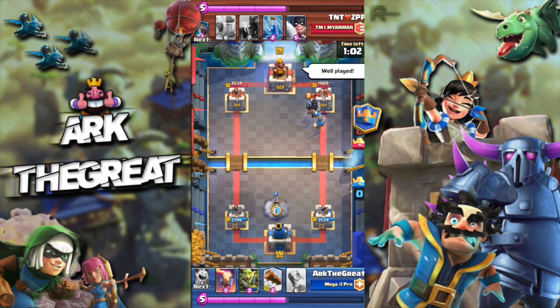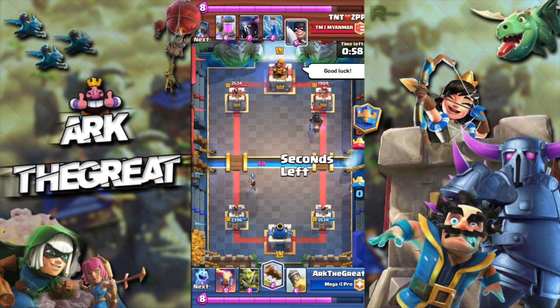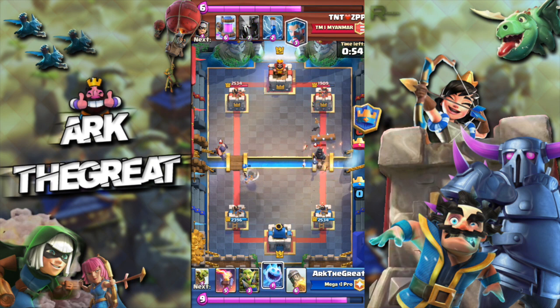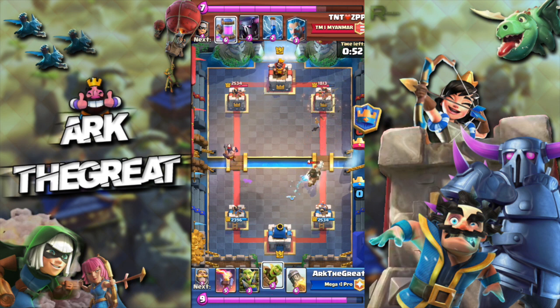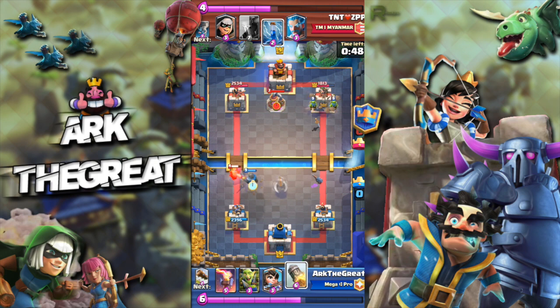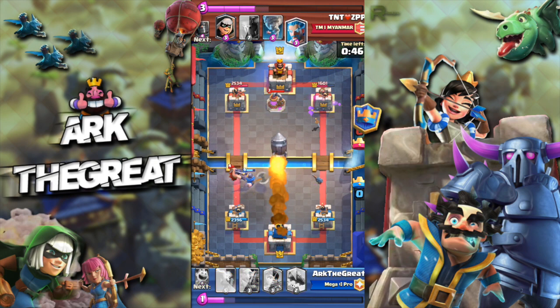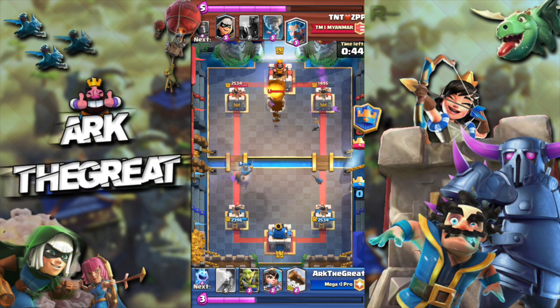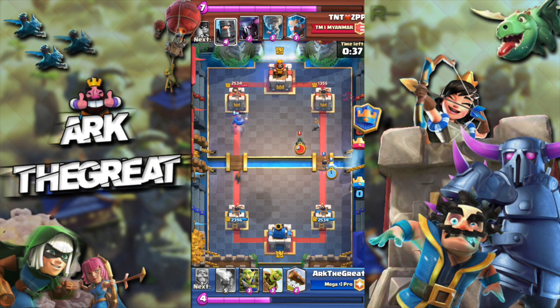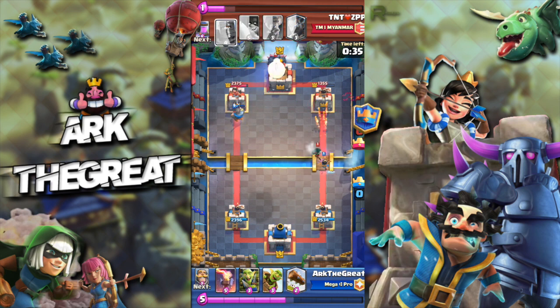He plays a Dark Prince, which is questionable. He's giving me a good-luck emote now — I don't think he's going to win. I Ice Spirit his Dark Prince, then use my Knight to counter the Executioner, and I Rocket his Pumps yet again. That is definitely some well-played by me — keeping it fast, keeping it quick, keeping it cyclic, because that is what you have to do with a deck like this.